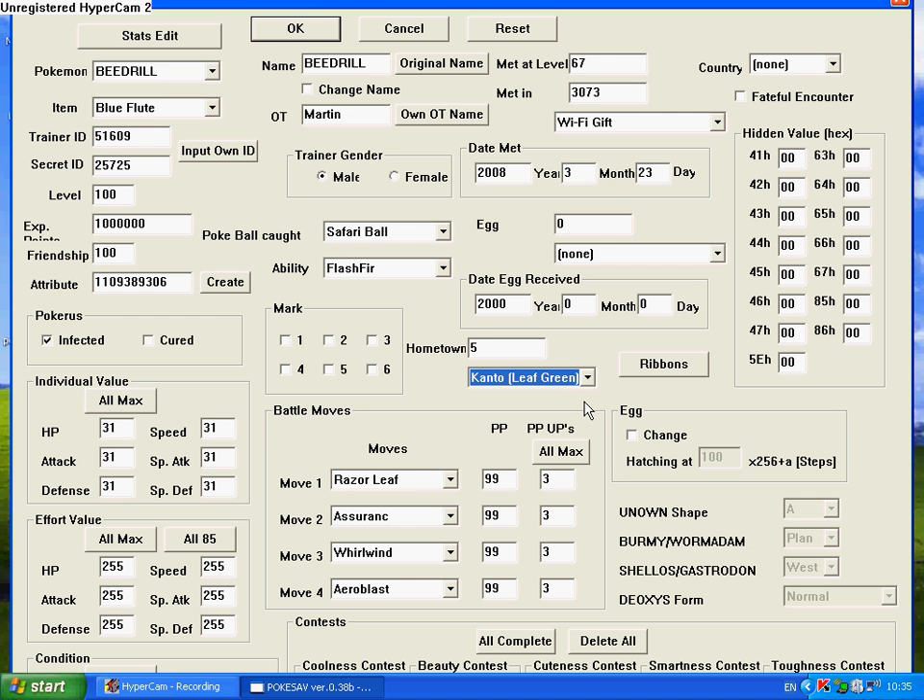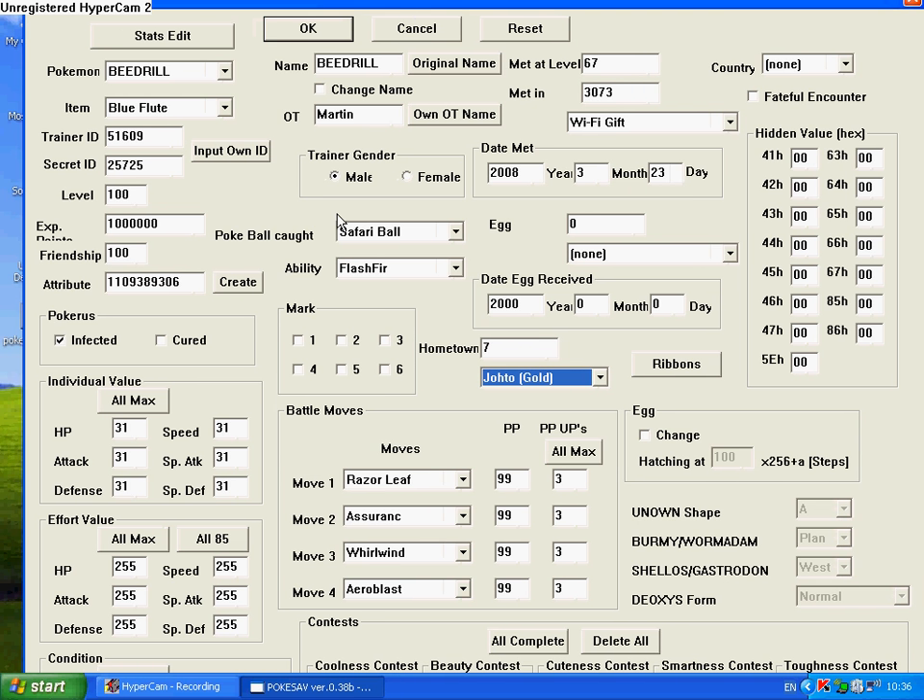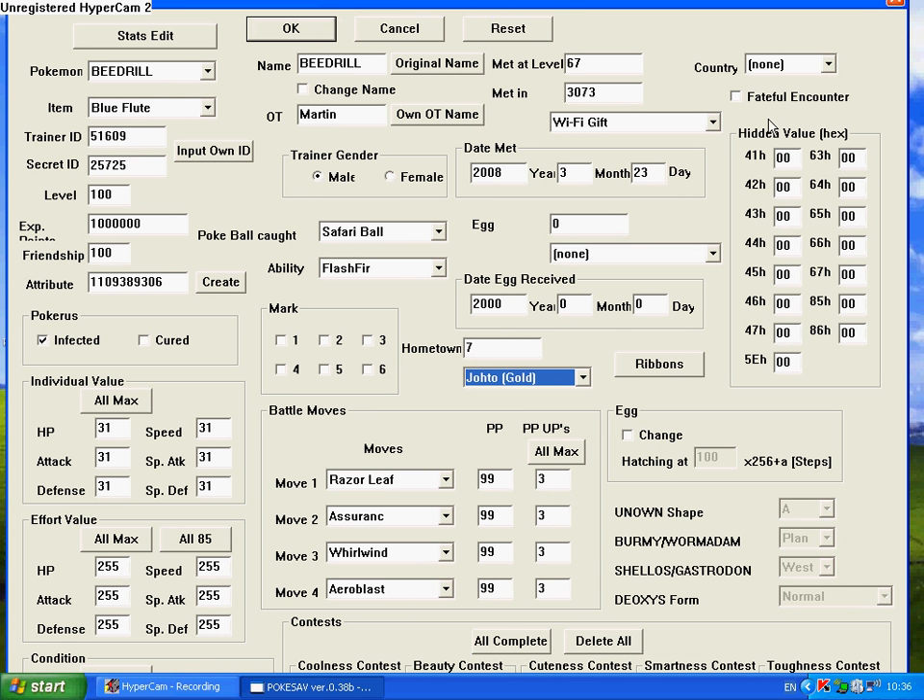If Unknown, Burmy, Wormadam, Shellos, Gastrodon, or Deoxys is loaded, you can change the shape — so you can have Unknowns A to Z, Burmy and Wormadam forms, Shellos and Gastrodon East or West, and Deoxys forms. Under there is just a load of contest conditions and contest stuff — I don't really play around with that. For Country, I don't mess around with it because it doesn't matter in my game. I don't know what Fateful Encounter is, so I don't mess with it. Hidden values or hexes I also don't touch. I'm going to click Cancel because I don't need it.